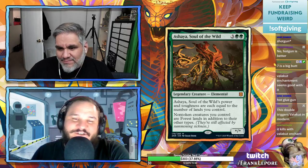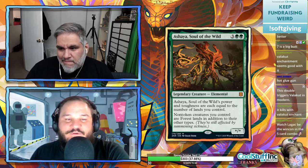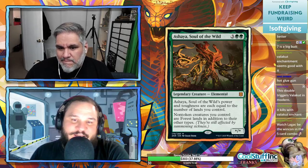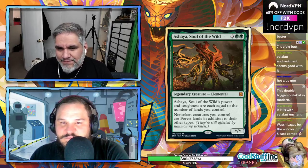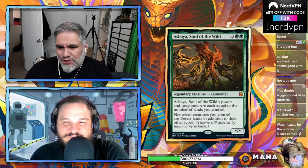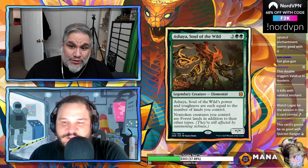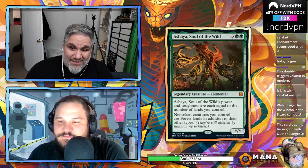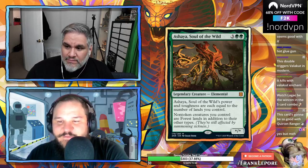What does it do for you? Its power and toughness equals your creatures and your lands. I'm not super impressed — it's a five-mana 5/5. If you have two creatures they become lands so it's a 7/7, but I'm gonna pass. I don't think it's good.